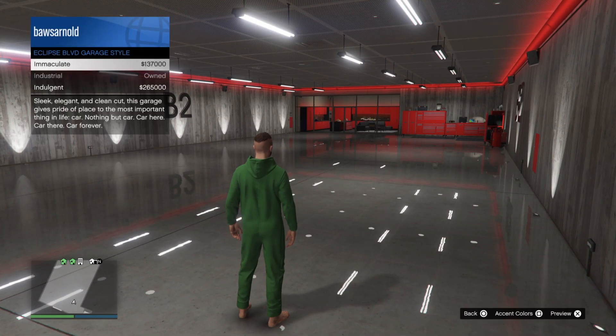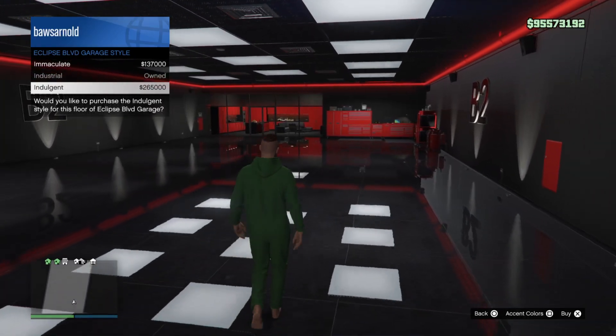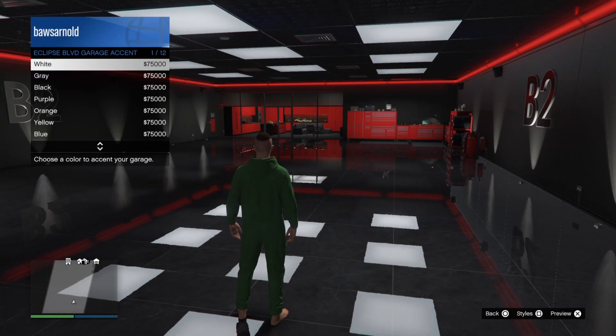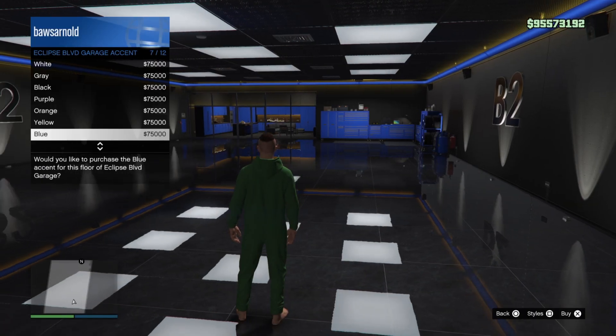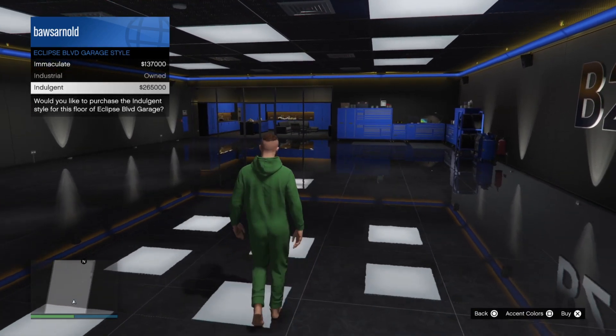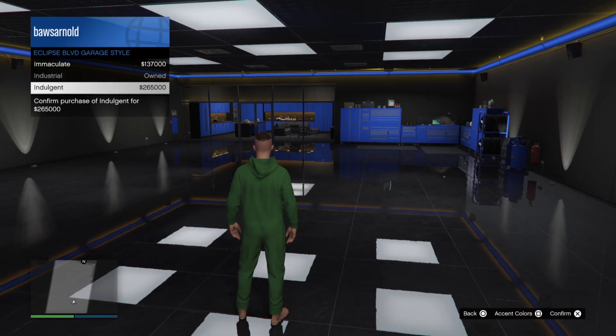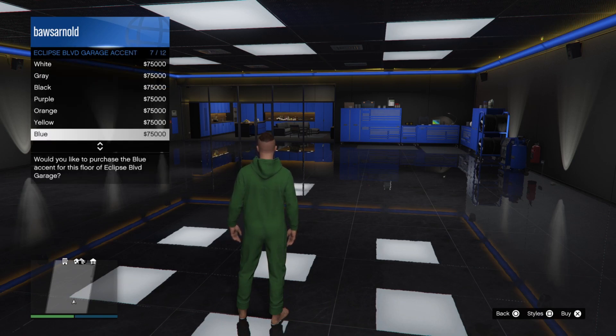As an example, go to Customize Floor and I pick Indulgent — a different style. First I get to see how it looks, and then I can actually buy it by pressing X on PlayStation. It will cost 265k. Then if I press Square on PlayStation I can also change the colors using the same system — first you get a preview and then you have the option to buy. I press X again on Indulgent to confirm the preview, then X again to buy it. The 265k will come off of my account.